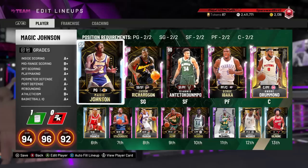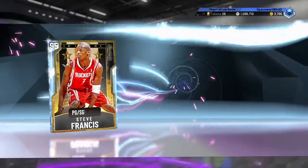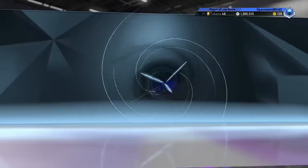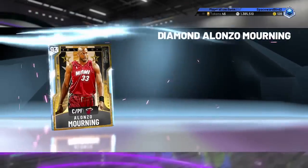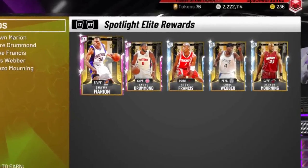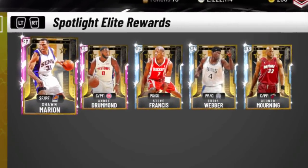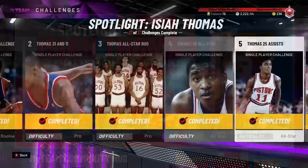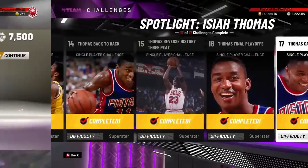Get these cards for free, and we're going to show you how in today's video. 2K killing it this season, rewarding the No Money Spent community with all these Spotlight Solos. So far, we've gotten a lot of really nice higher-tier player reward cards for free. Player cards like Diamond Alonzo Mourning, Steve Francis, Chris Webber, Sean Marion, and just released this past Thursday, these Spotlight Isaiah Thomas challenges — 17 total. Run through all 17 and the ultimate reward is this free Pink Diamond Andre Drummond.